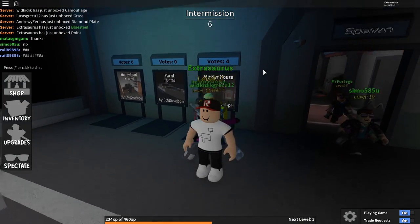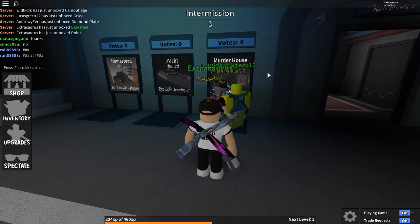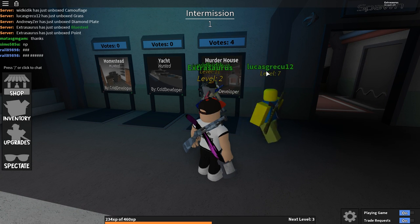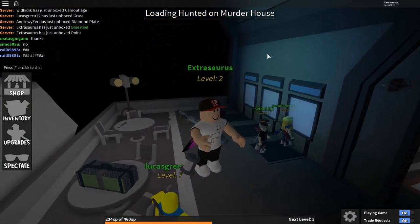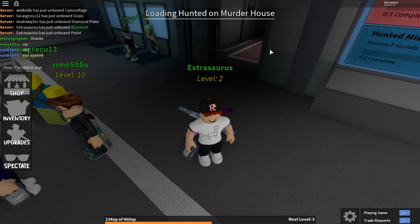Sometimes it takes a while before you get the Murder House map, but when you finally find it make sure to vote for it. That is the map where you can find the tool, which is a red screwdriver — that's what we're looking for.